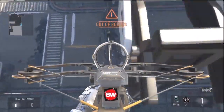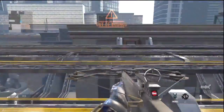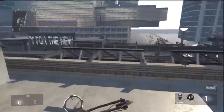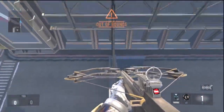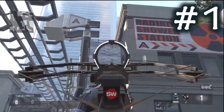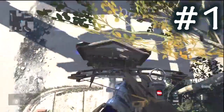Hey YouTube, this is SW Crucialty SW, and today I'm going to show you two brand new ways to get outside the map in Detroit after the patch. That's right — two new ways after the patch. The first one is right next to the older one that just got patched. What you want to do is jump on this ledge, and from there you want to do another jump on your riot shield.